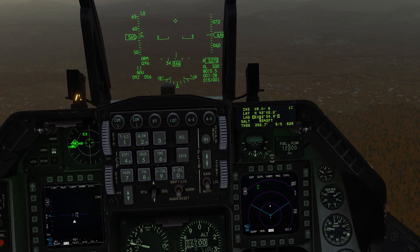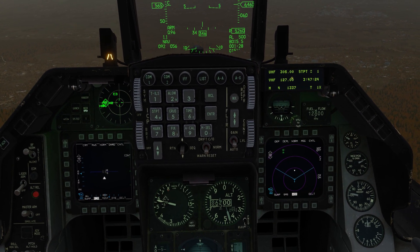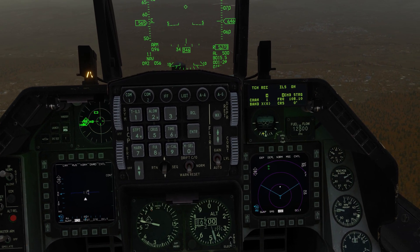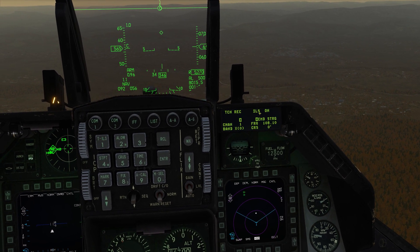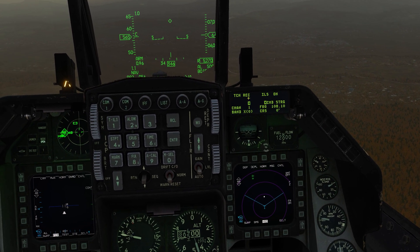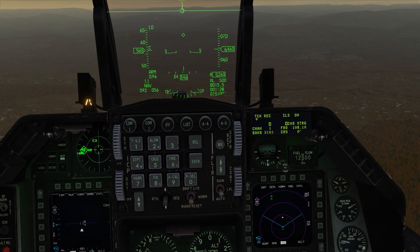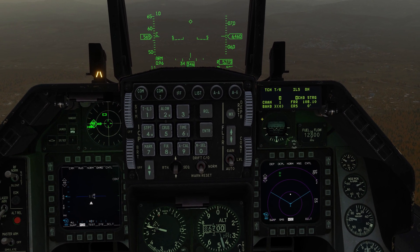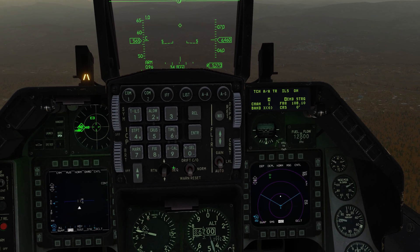Now let's talk about how to set up the TACAN. The first thing we're going to want to do is get back to the CNI screen - dobber left to return. Then we're going to type T-L-S, or number 1 on the keypad on the UFC or ICP. Now you can see we have TACAN and ILS. ILS is currently turned on with its frequency shown. TACAN is currently set to receive. To change the mode to transmit-receive - which we need for KATASI - simply dobber right to hit sequence and it will change to transmit-receive. The same applies for air-to-air; transmit-receive automatically gets activated.